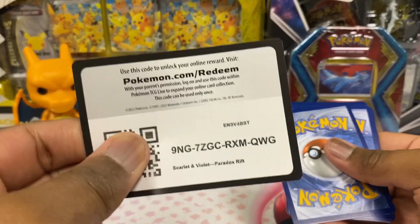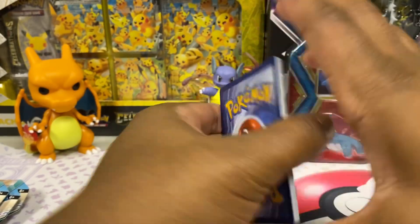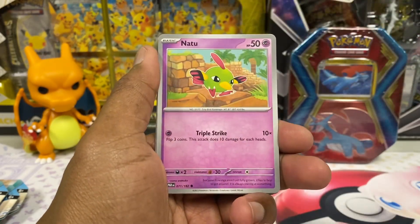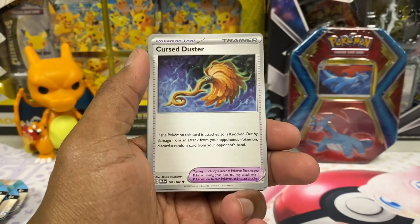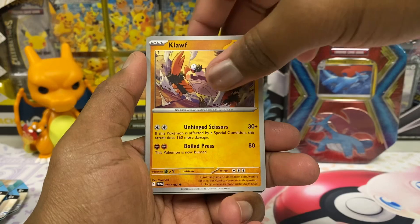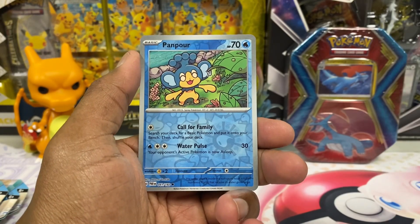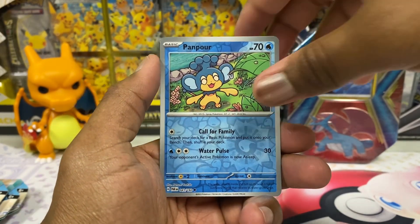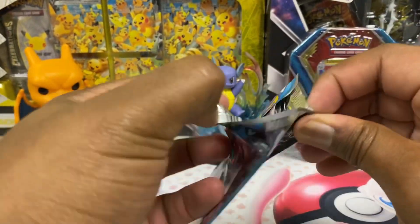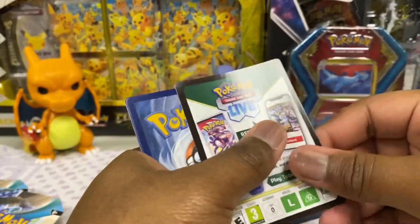Anyway, let's get to the Paradox Rift. There's a lot I don't have in here actually — I haven't opened much of this. Let's see what's going on: got Horsea, Joltik, Natu, Remoraid, Cursed Duster, got Orbeetle out here. We got ourselves Clobbopus — I like Clobbopus actually. The reverse holos: Vanillish and Panpour. I like this Panpour though, I like how sharp the artwork is. And we get ourselves Chinchino — I think these are Wellspring packs.